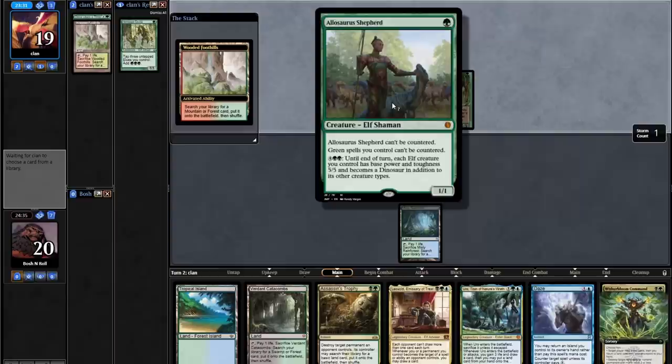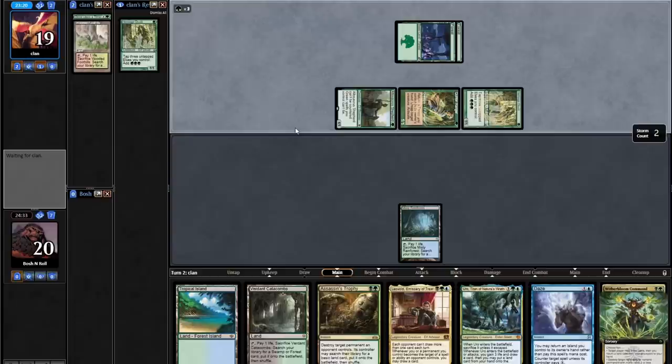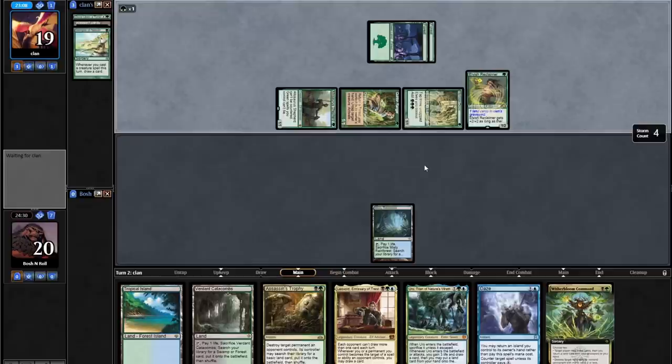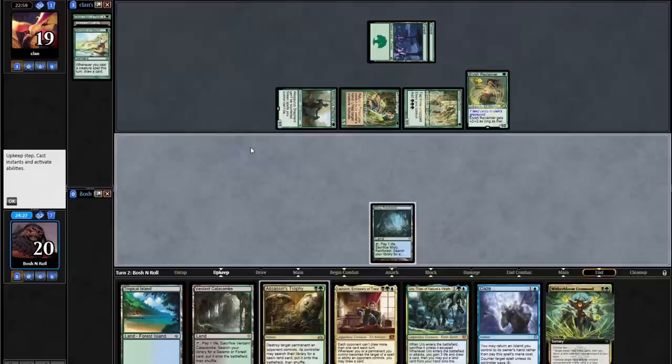Do I think it's ban-worthy? Not particularly — but it does just send Elves into the stratosphere. They are Glimpsing. It's looking like a value Glimpse — they don't have anything that untaps right now, didn't have Cradle. If they have a second Quirion Ranger they can keep going. They just left mana floating and passed the turn — they never want to do that. I can play Witherbloom Command. It kills a creature without ramping them — the important part here. I'm going to kill the Allosaurus Shepherd, and the mill and pick up a land is the best mode for me.